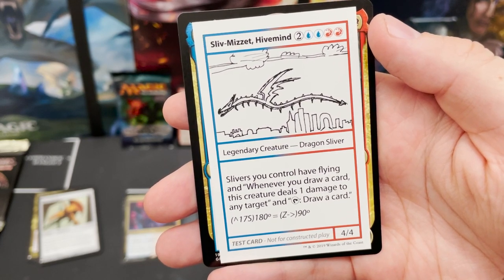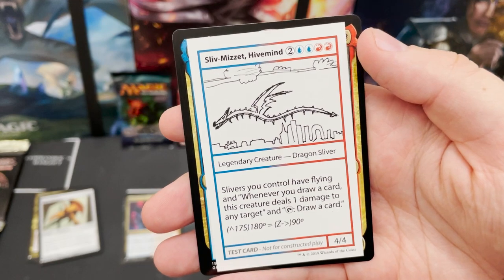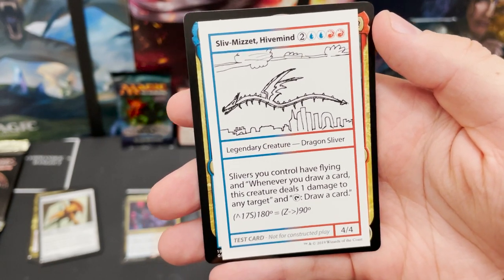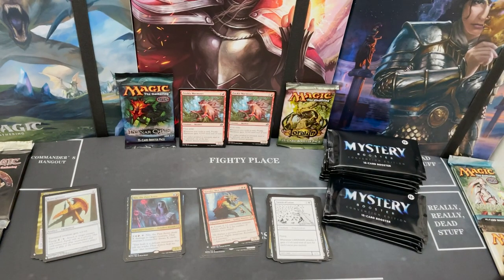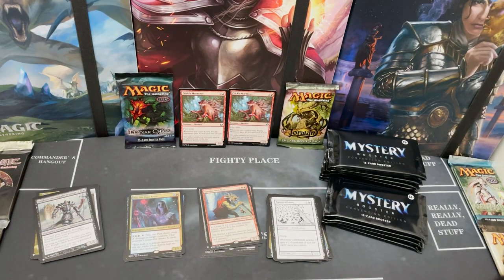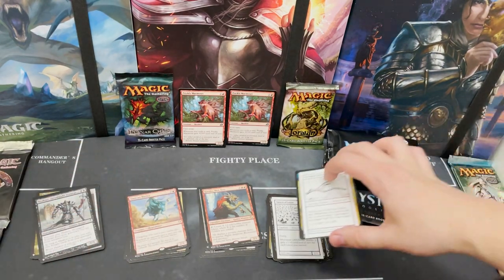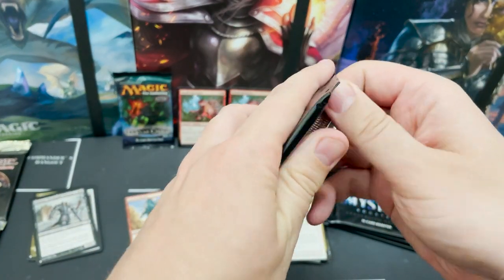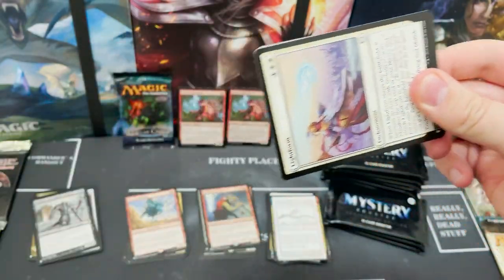Sliv-Mizzet — I think that's the one I mentioned at the start of the video. Friends, can I put this in my Sliver deck? Shall I rebuild it? All I hope is that if they're going to go back to Kamigawa they really dig deep into the lore — like, why is it now cyberpunk heaven?